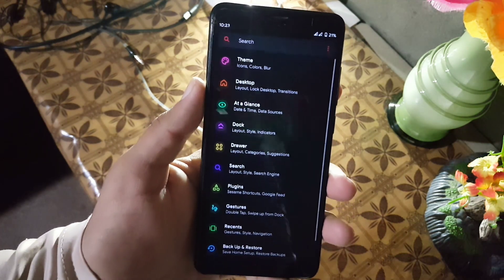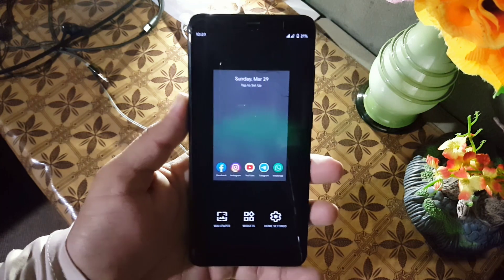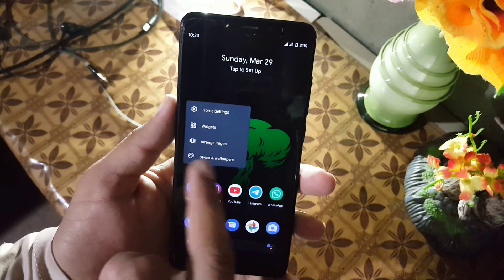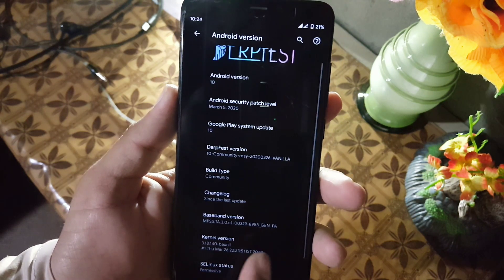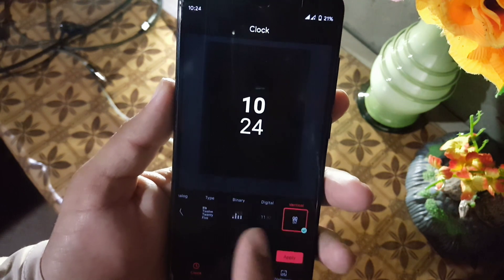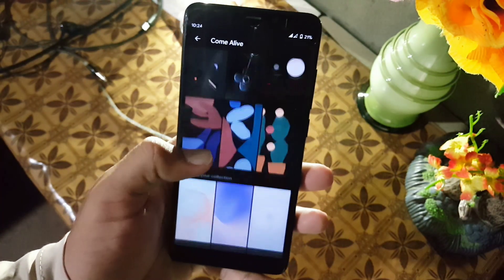In the home screen we have a launcher with all new customizations and features. Then we have the widgets and arrange pages — if you have more than one page you can use this feature. Then we have styles and wallpapers, here we have clock styles, and then we have the grid. Using this option you can change the grid of your app drawer. Then we have the wallpaper, from here you can pick some awesome wallpapers.